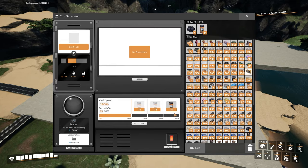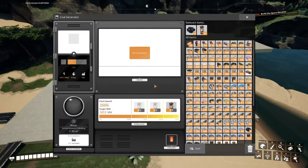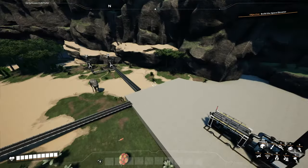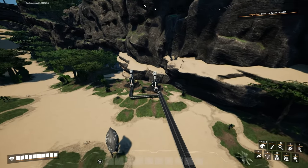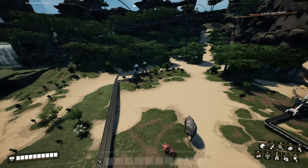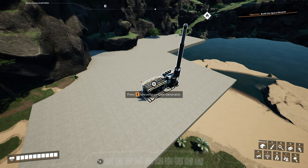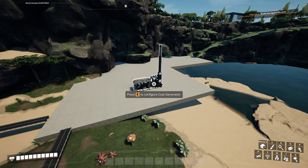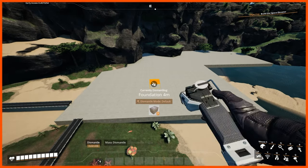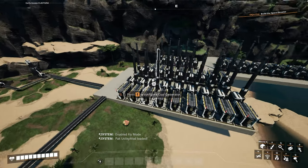The next thing we need to do is set up the coal generators. I want to fully overclock them. I don't know exactly how many machines I'll need — when fully overclocked they make 300 per minute each, so that's 1200 for four miners. They take 37.5 per minute to consume coal, so I think about 32 of them can run off this properly. I'll go ahead and set those up.